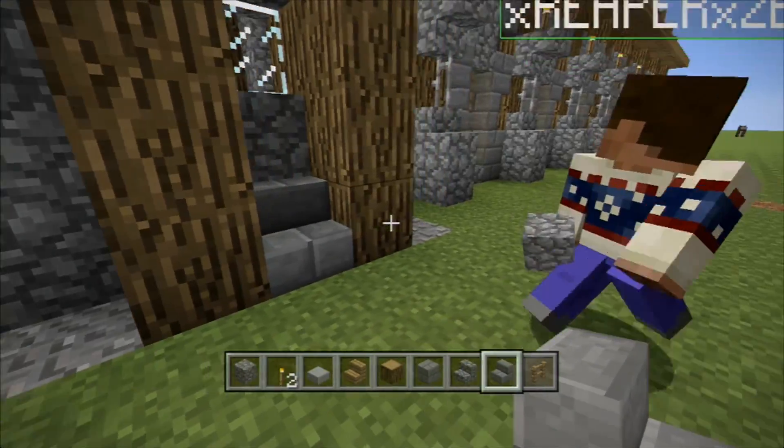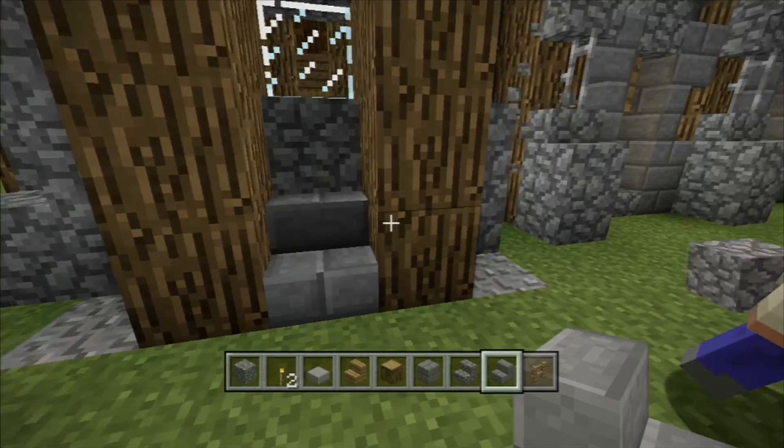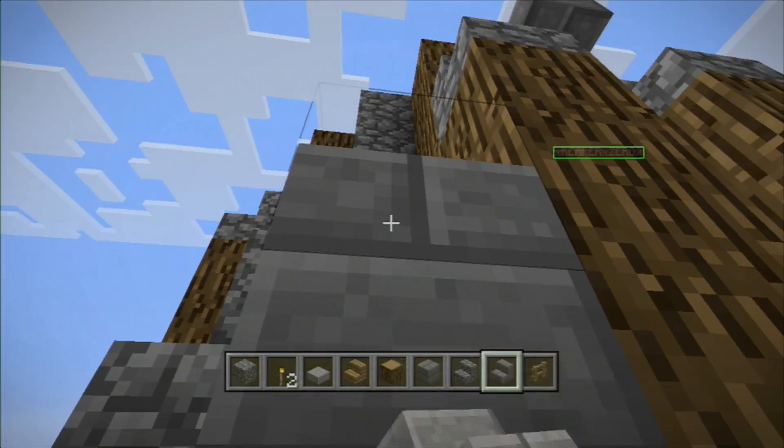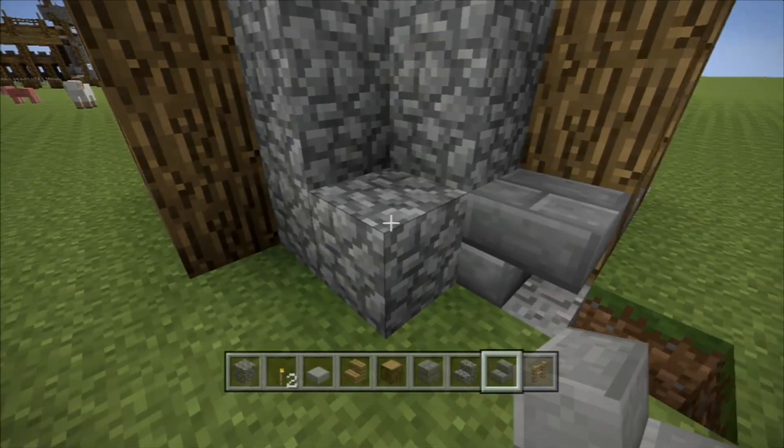And how high is that cobblestone that you're doing? Three? Yeah. Oh, no — two blocks high. No, it's two and then a cobblestone block on top. And a stair. Yeah, that's what I meant. Sorry.